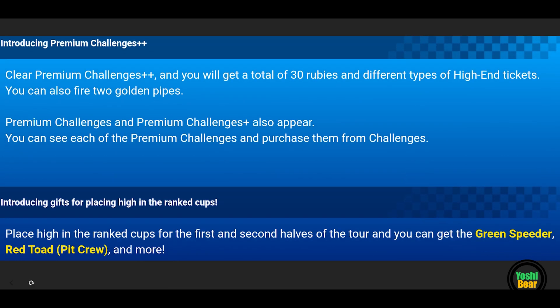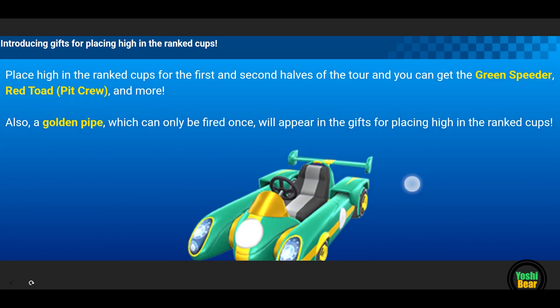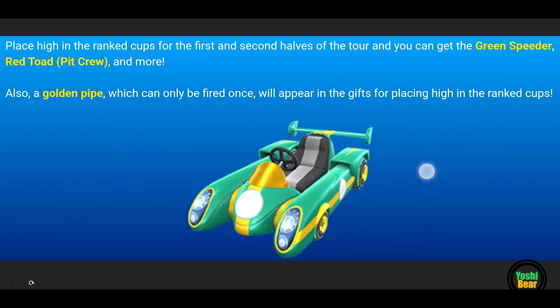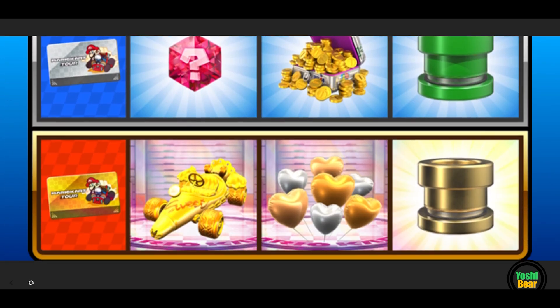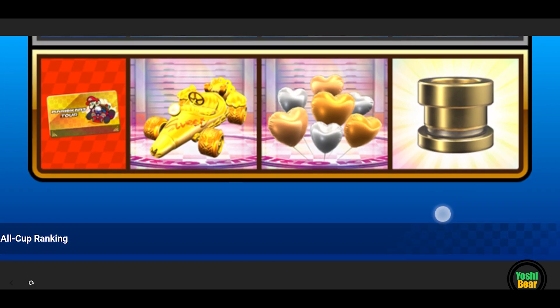That's been changed slightly. And here with the premium challenge — no one cares about premium challenge plus. So this is pretty much the same as well. The rank rewards — we've got the green speeder and the red toed pit crew. And of course the rank, yet again, all the same.